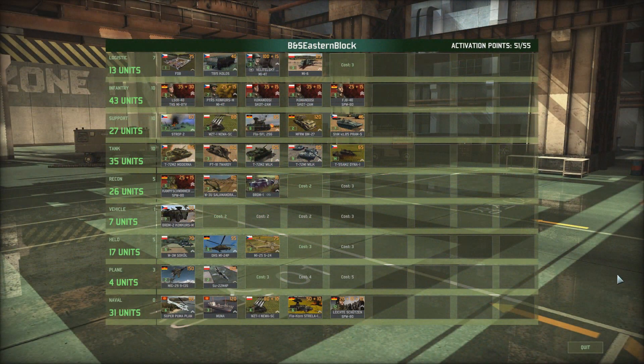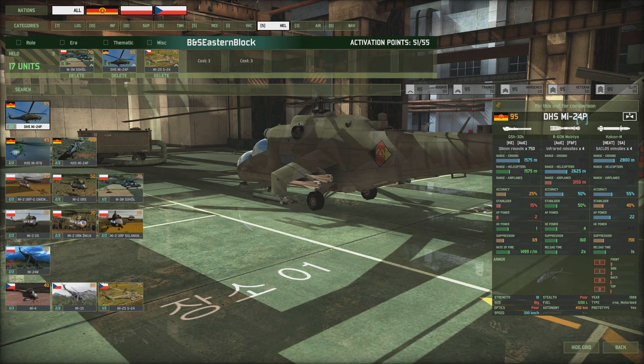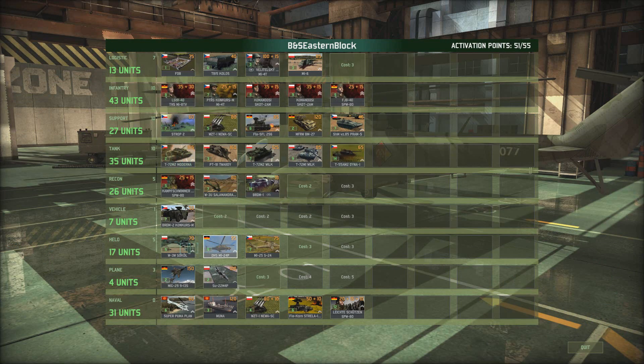Hello and welcome to another Wargame Red Dragon video with me BubbleBox. Today we're going Eastern Bloc. I've played quite a few Blue 4 deck gameplays on the channel lately, so I thought we'd go back to Red 4 and play Eastern Bloc. I do play a lot of Soviet, but they are the strongest I think. Eastern Bloc are pretty damn strong as well, as you can see by this deck. My favorite Red 4 chopper is the Mi-24P with anti-air missiles, air-to-ground missiles, and a nice cannon. An awesome chopper - one of my favorite units in the game. Really nice tank, really nice infantry, decent AA, and some okay artillery. A nice all-around deck.